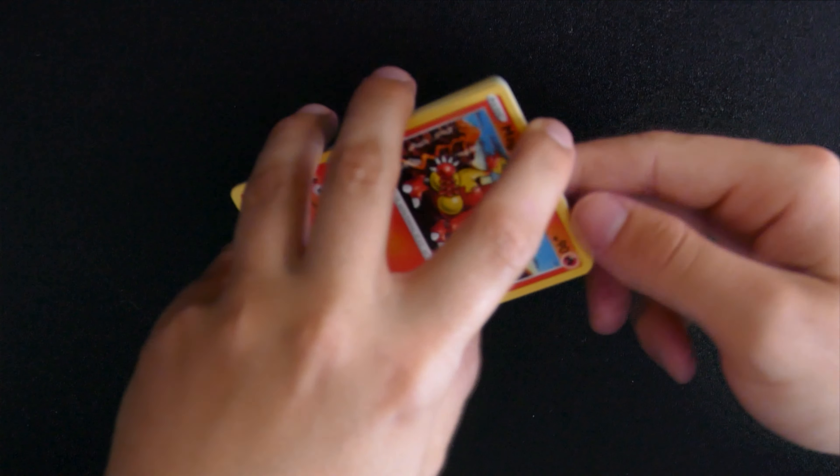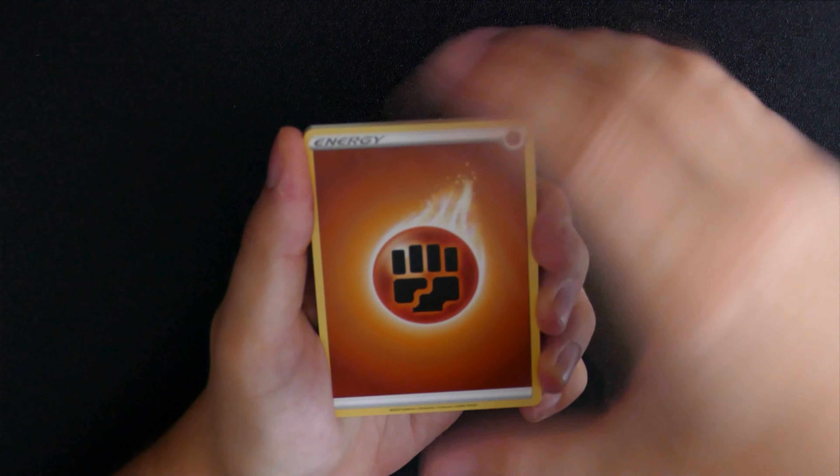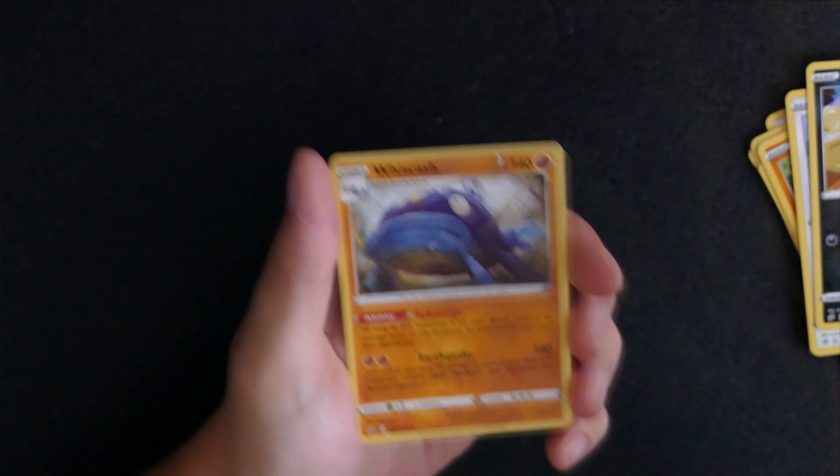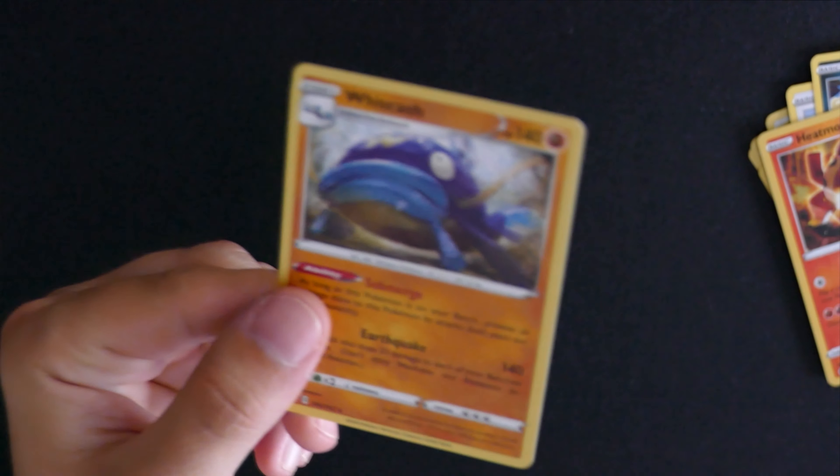Last pack luck - let's pray for a rainbow rare! I don't even know if they still do rainbow rares, but I'm assuming they would - why wouldn't you want to? I very much want one right now. There's the code card. Fighting Energy on our last pack - whizz through these: Morgrem, Magma Yamask, Sizzlipede, Stufful, Cofagrigus, Heatmor, reverse, and last but not least another Wynaut Cash - another reverse one, same as our last pack. Nothing good there.